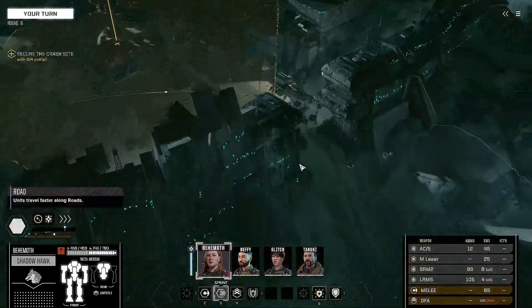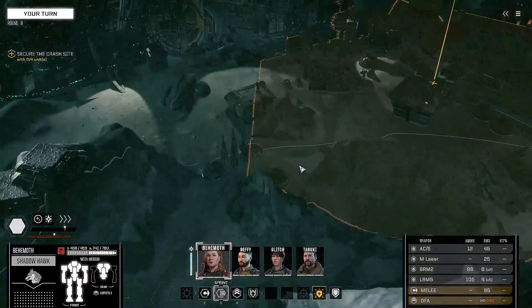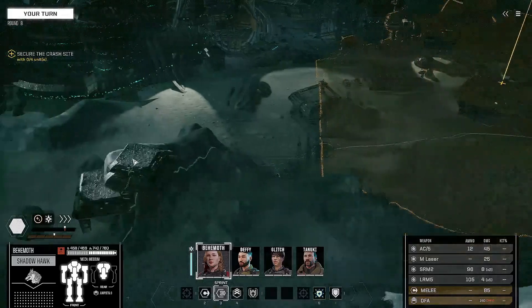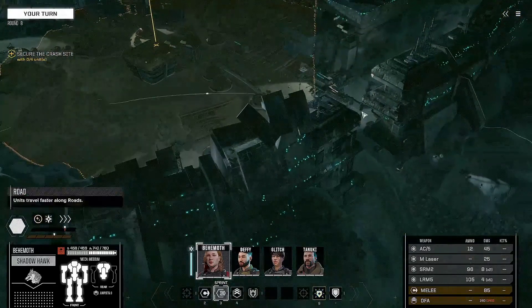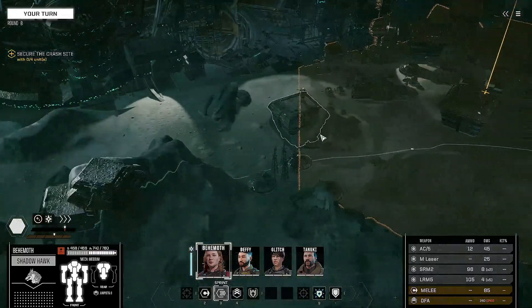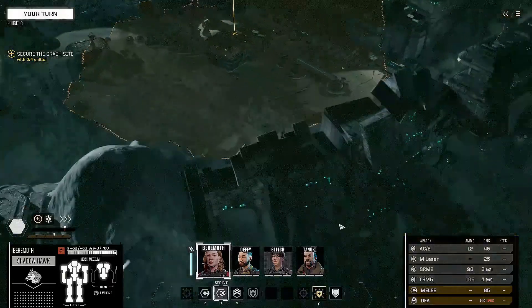Very interesting ground in terms of a defensive location — there is some cover. If I was a betting man, I'd say once we clear this area we're going to get assailants coming from this side and from that side. So possibly a double block — Behemoth here, Deafy over there, Tanuki in center, and Glitch at the back. We'll see what we can do.